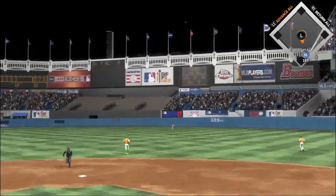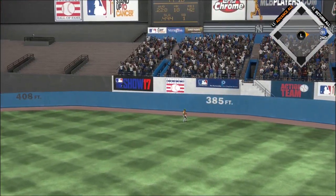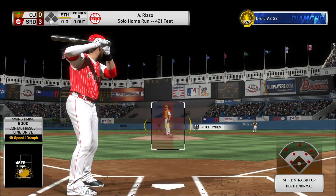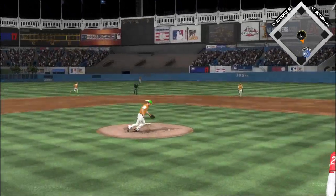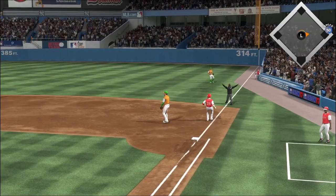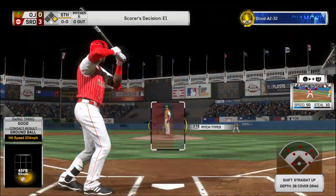First pitch coming — here it is. A swing and a drive sent out toward the gap. And the throw pulls the first baseman off the bag, and he's safe at first.